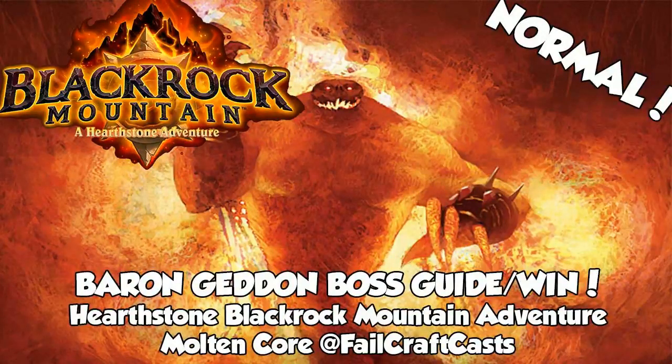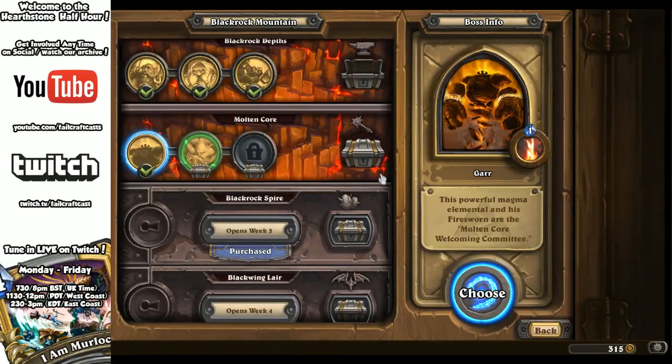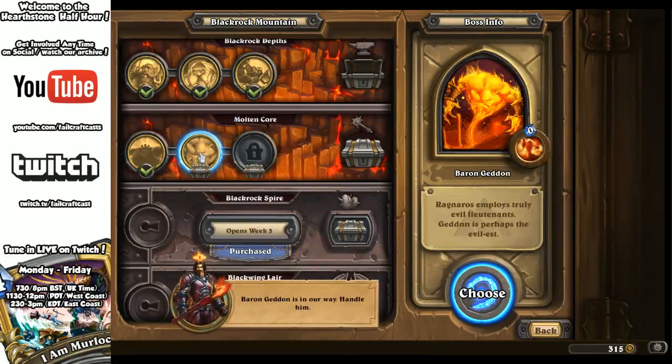Hey, welcome to Furlcraft. I'm Hammy, and this is our normal-mode playthrough of Blackrock Mountain's second wing, Molten Core. It is the latest Hearthstone adventure mode. We are going to be taking on Baron Geddon. So without further ado, let's jump into the fight.